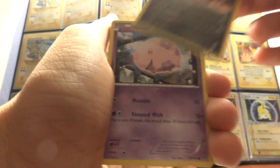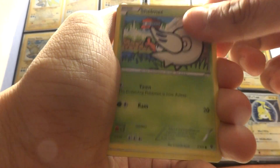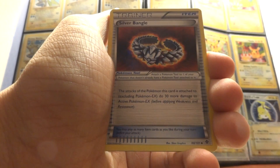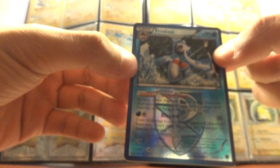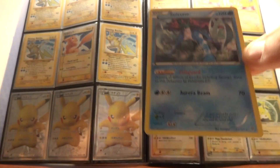So I have a Jolteon, Munna, Azumarill, Shelmet, Kangaskhan, Reversal Trigger, Silver Bangle, Root Fossil Lileep, a Reverse Rare Frostlass, and a Suicune — which is also a good card.